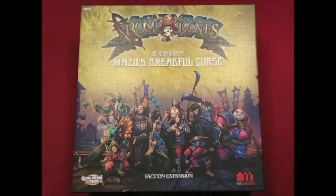And now, it's time for another Dice Tower review with Tom Vassell. Hey folks, today we're going to be talking about an expansion faction for Rum and Bones. This is Mazu's Dreadful Curse. Now, if you don't know anything about Rum and Bones, go watch my review of that. But if you have played it, I'm going to tell you about a new faction. This is a Chinese-styled faction here with a panda bear. Let's take a look.